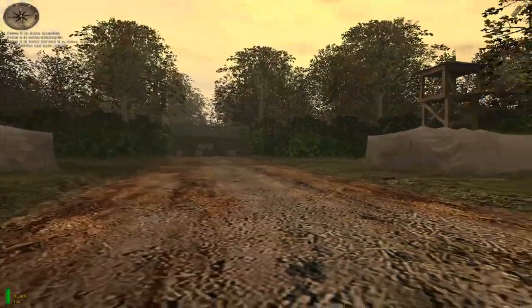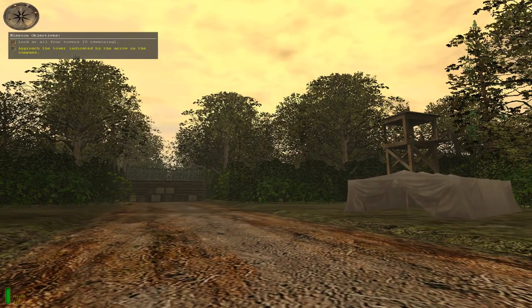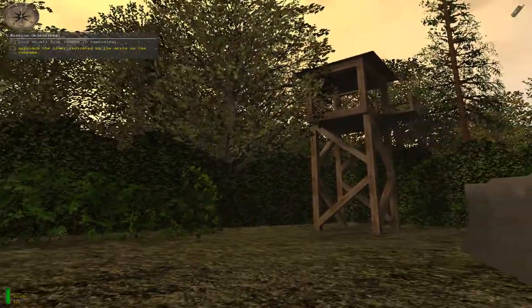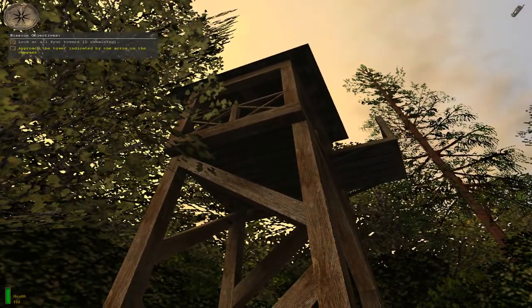Press your objectives key to see your list of current objectives. When you complete an objective, it's checked off on this list. Your current objective is highlighted in yellow. Now notice that the arrow on your compass is pointing at one of the towers. The arrow points to your current objective. As you're near your objective, the ball bearings on the compass will move closer together. Approach the tower indicated by the arrow.